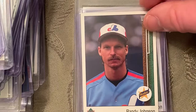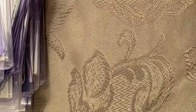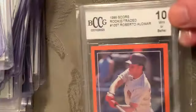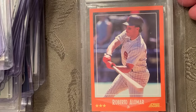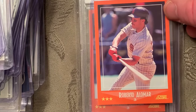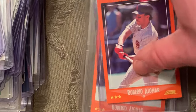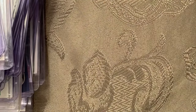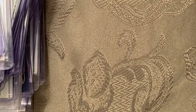At number 52 is the 1988 Score Roberto Alomar rookie in a Gem Mint 10. I have a bunch of Roberto Alomars — I don't know why I didn't add them all in there.